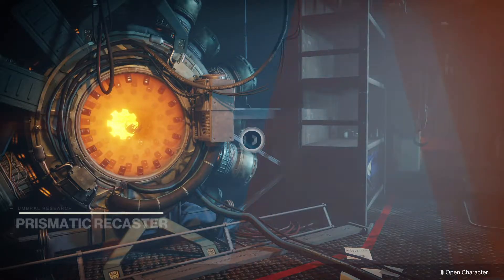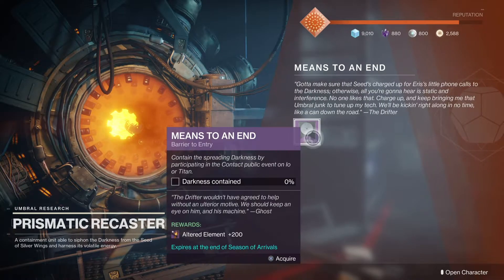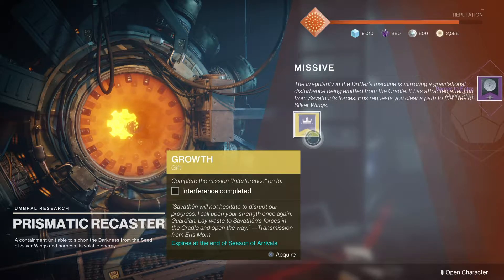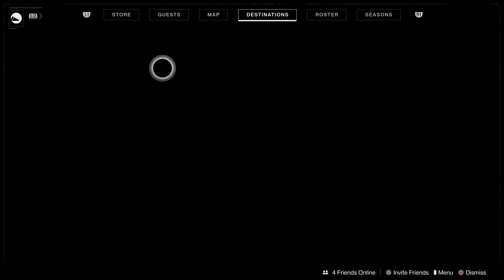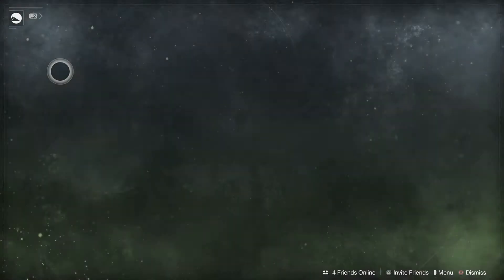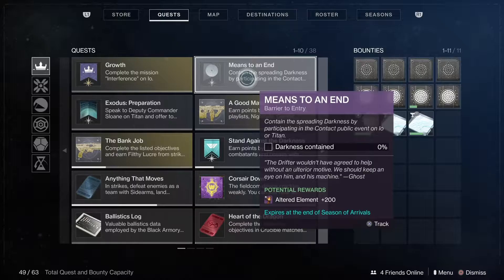First, go to the Prismatic Recaster in the Tower by the Drifter to get your weekly Means to an End quest. Once you've gotten that, you'll see another quest called Growth, which is an exotic quest — take that as well. The first quest step is to do the weekly Interference quest on IO, and to do that you have to complete the Means to an End quest and do the Contact public events.